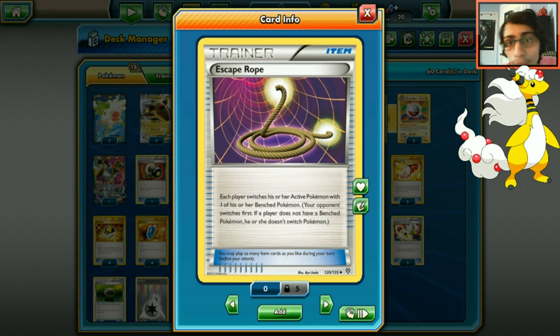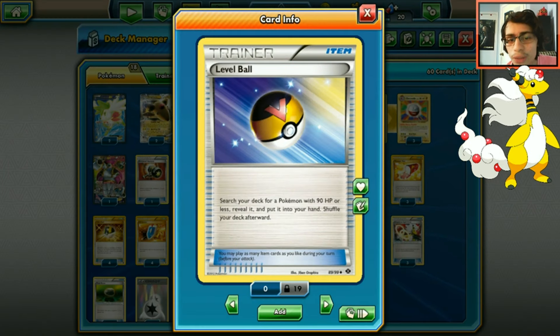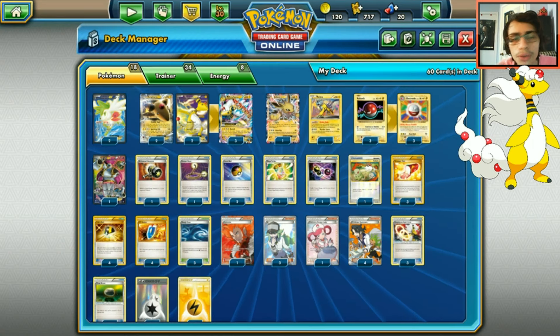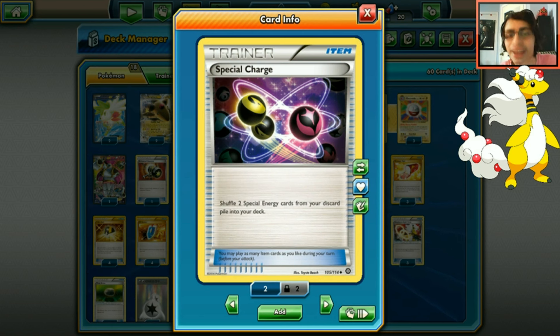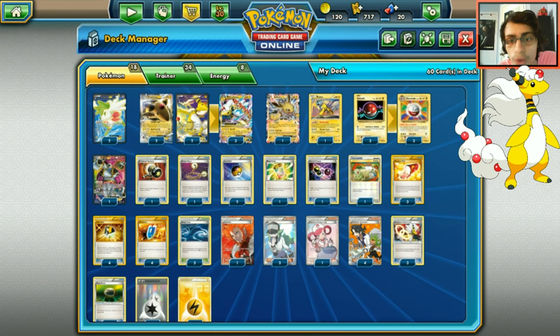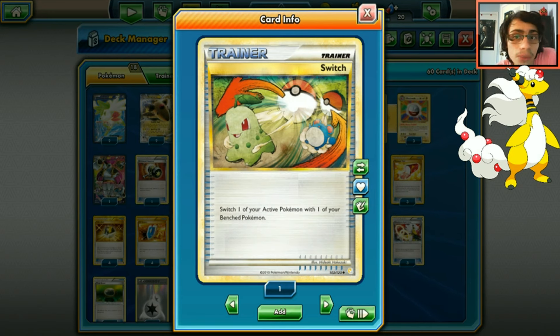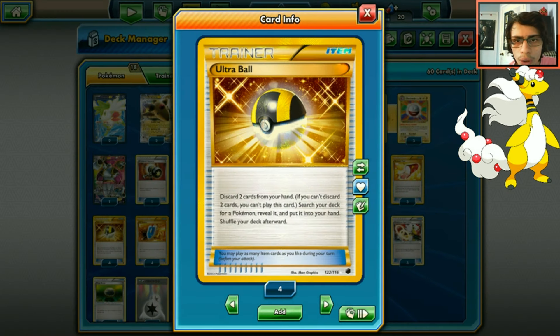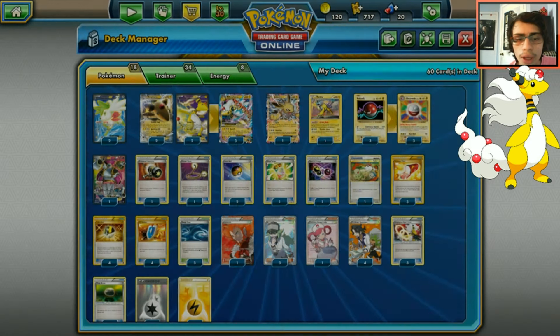Level Ball is very good since Electrode only has 40 HP, so it can be searched and we can get Voltorbs out easier for that turn-two combo. One Mega Turbo in case we play against a deck with heavy hammers. One Special Charge since DCE plays a big role for Jolteon, Ampharos, and even Raikou. One Switch, three Mails, four Ultra Balls, four VS Seekers. We run three Ampharos Spirit Links so Ampharos can evolve without ending our turn.